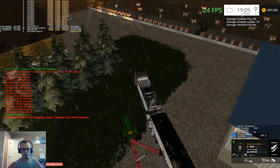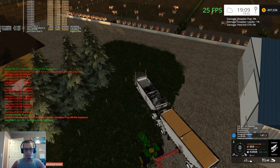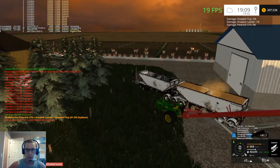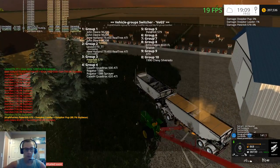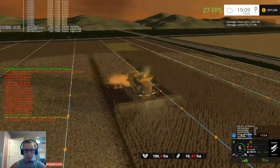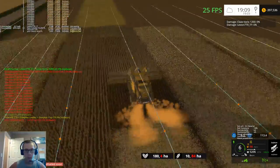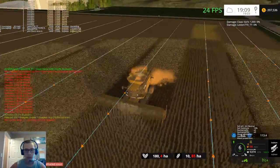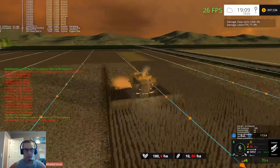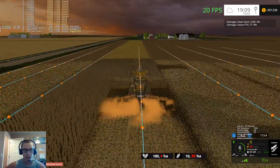We gotta crank it here and avoid the fence. We can actually back up a little bit to get that front hopper over the jump auger. We should have enough fuel to make it — we've only used four liters since we last looked — but we'll definitely have to fill it up before we head back to the farm and get the corn header.